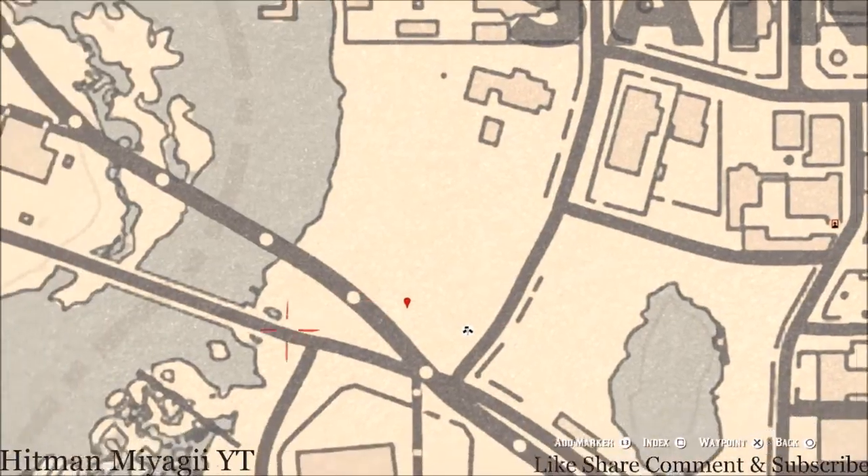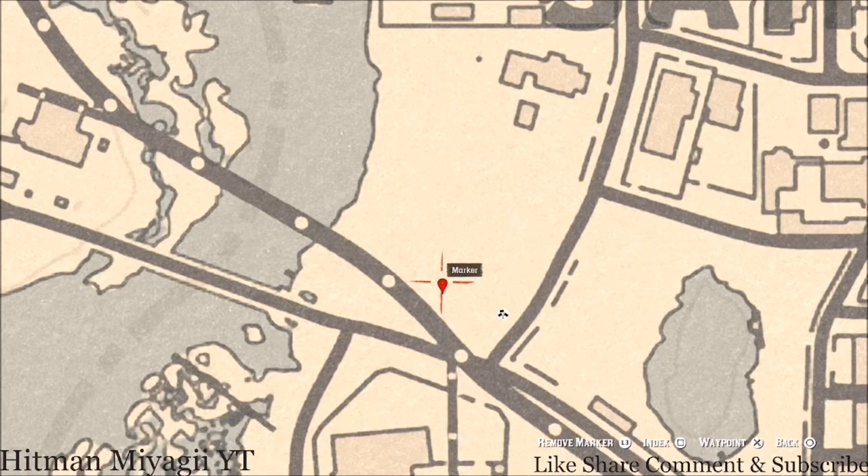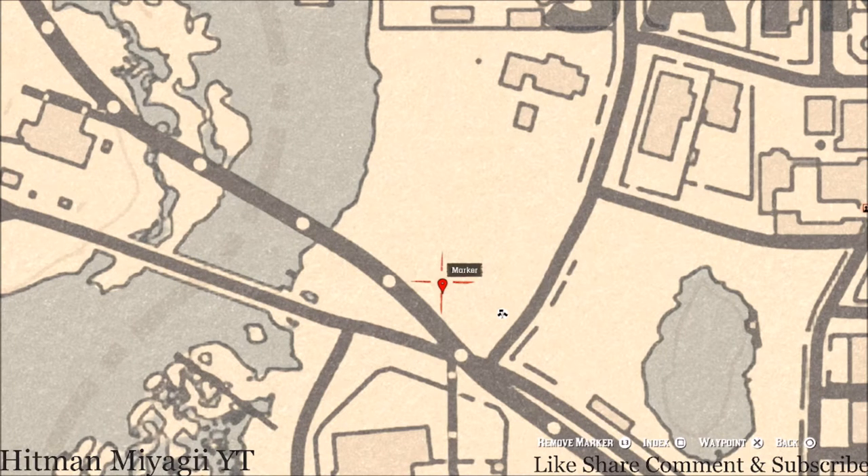Let's go over to our next marker which is by this takeover series. Come over here with your metal detector and you guys will get another family heirloom which is a Carved Wooden Hairpin. It's in a pile of trash, so don't be scared to go over in the trash.